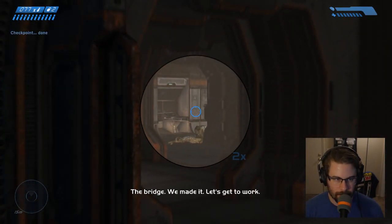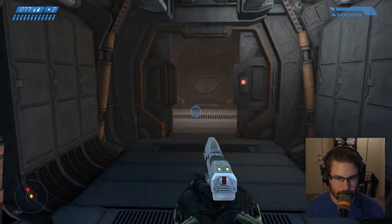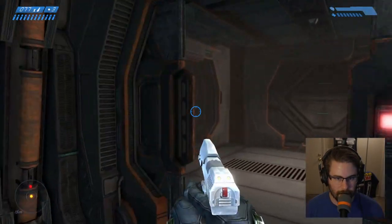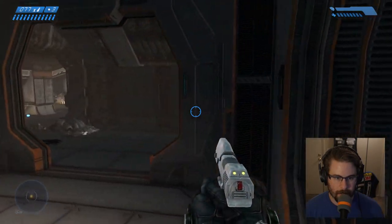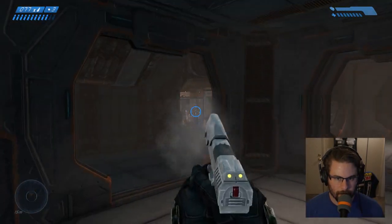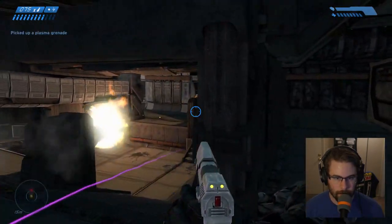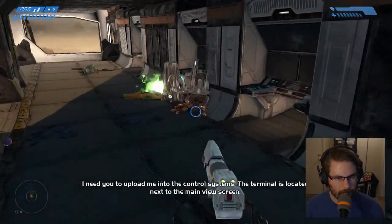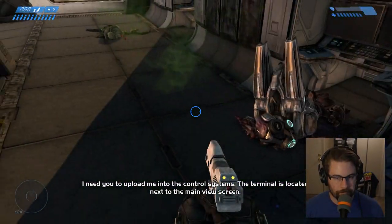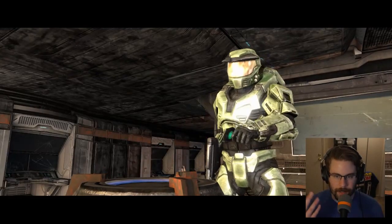Do I have a plasma? There we go, killed him. Need to shoot this grunt in the head before he shoots his fuel rod cannon. Got him. There's another one in here somewhere. I don't think you can use those fuel rod cannons — they explode. I was like, what happened? I thought I died.